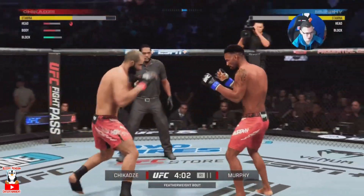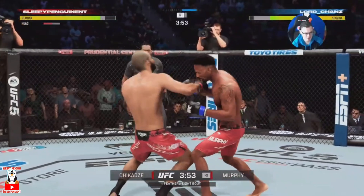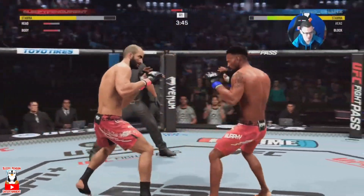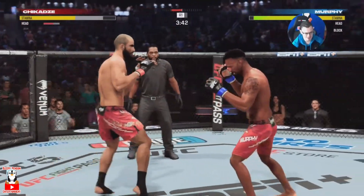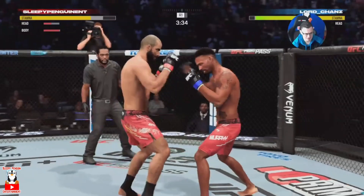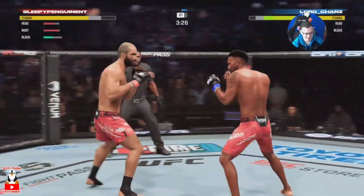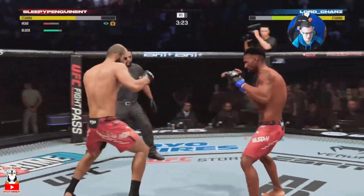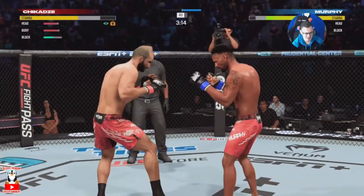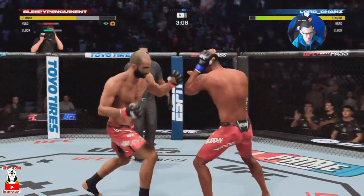We do get rocked, but that's okay — you expect to be hit, especially since Murphy has good striking. We're trying to land combos up top. A nice head kick lands. I noticed at the start I was pretty boxing-heavy, which wasn't what I wanted when using Gigage, whose best strengths come from kicking. I'm going to try to get into a better rhythm and land more kicks instead of boxing so much.